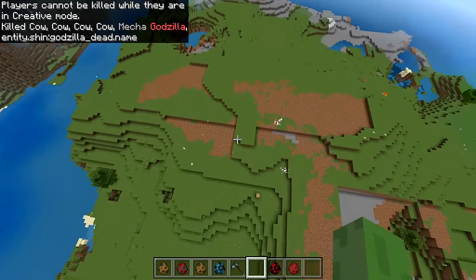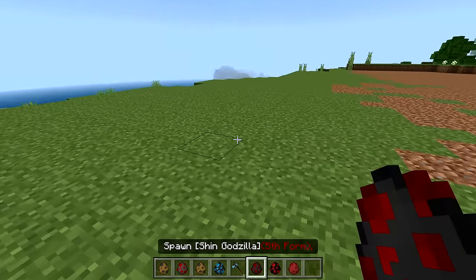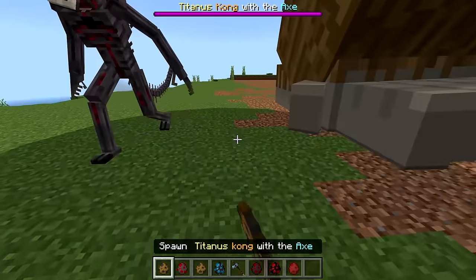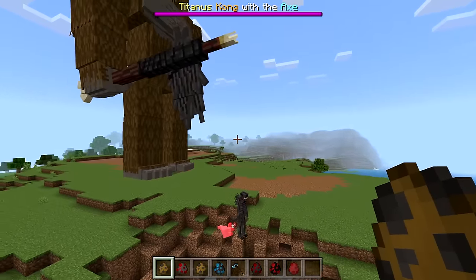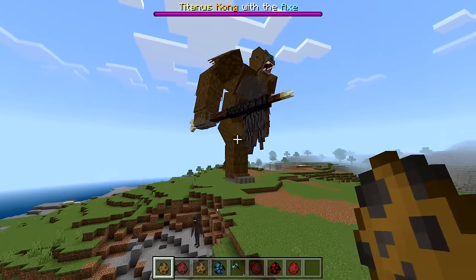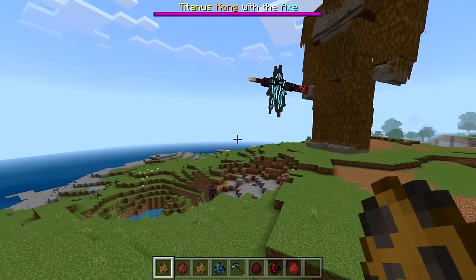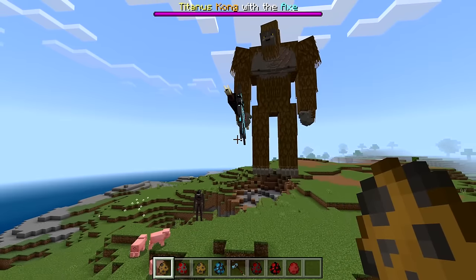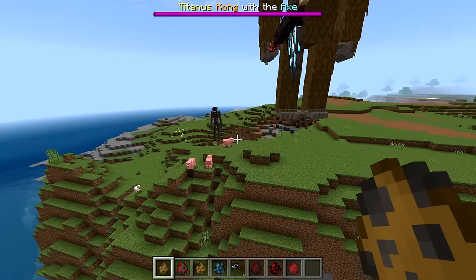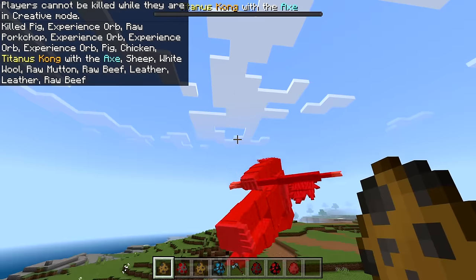If you don't know, this is what the fifth form of Shin Godzilla looks like — it's a small thing, and I'm pretty sure it's not going to be any issue at all. We spawn it down and Kong sees it — Kong is probably the weakest of the Monsterverse mobs, but if he sees this fifth form, it's pretty much over. The fifth form just goes after pigs instead. One hit from Kong and it's done.